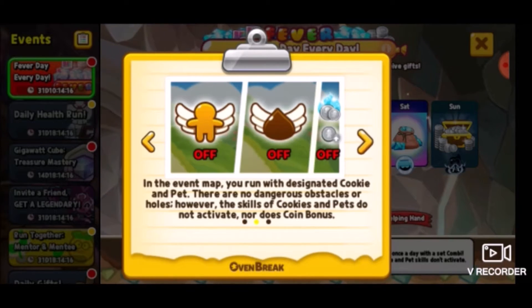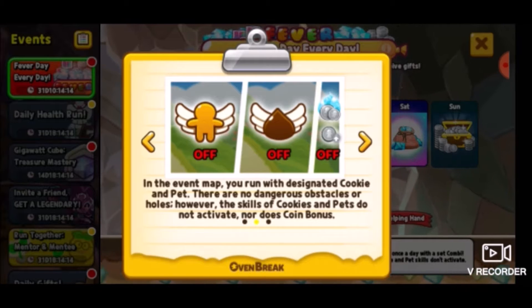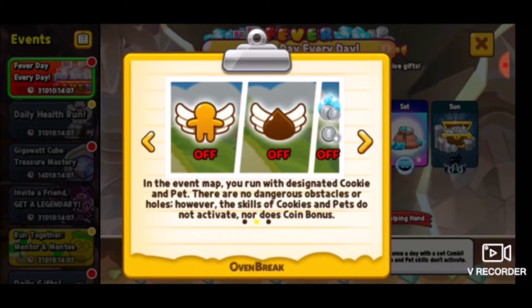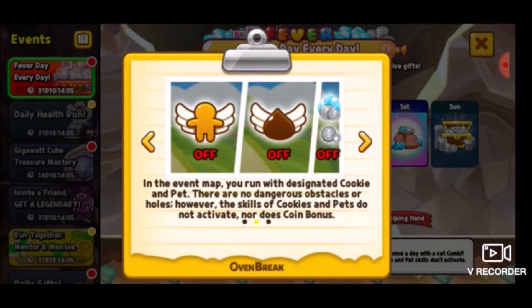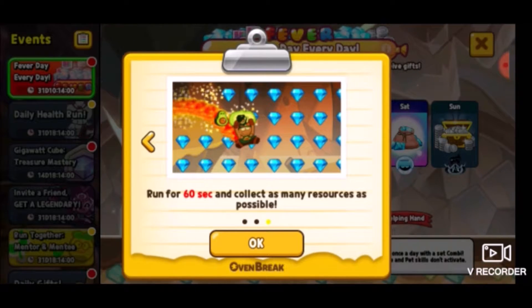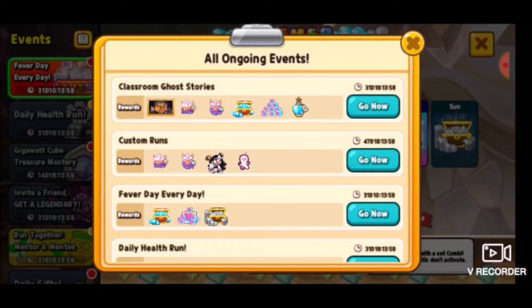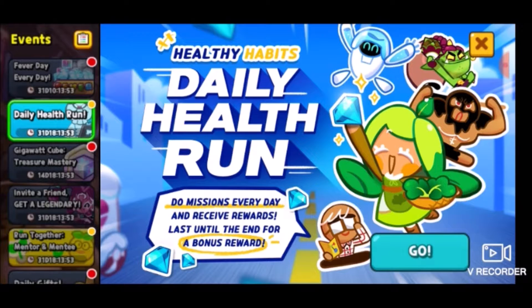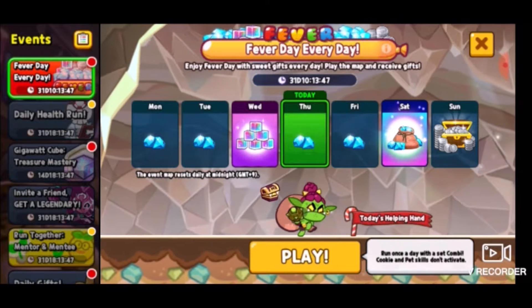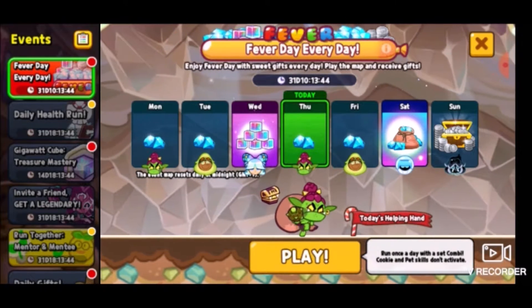In the event map, you run with a designated cookie and pet. There are no dangerous obstacles or holes. However, the skills of cookies and pets do not activate, nor does coin bonus. Run for 60 seconds and collect as many resources as possible. Also, they got the daily health run back - we're probably going to be running that too.